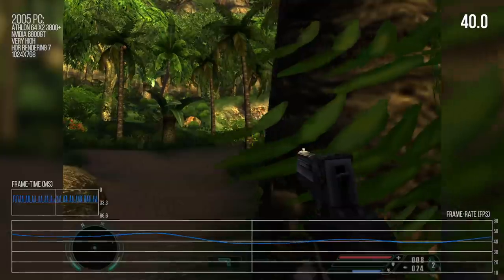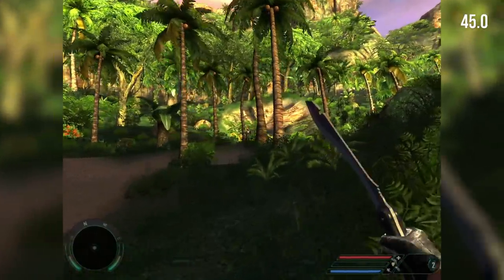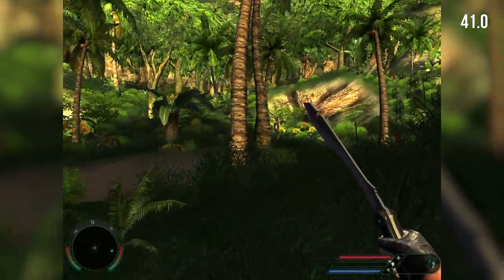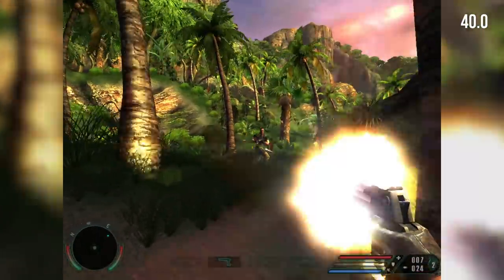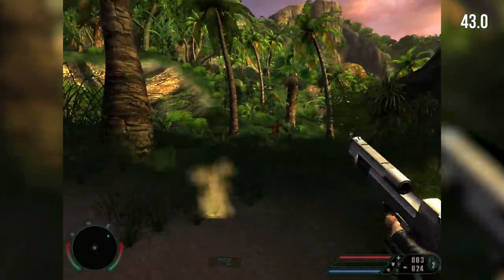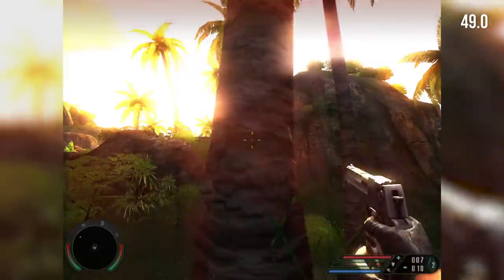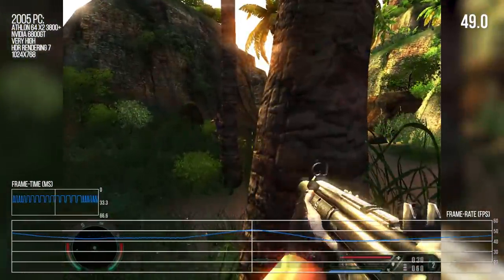There's no stealth system - the stealth in this game is just 'don't shoot.' Because even if I start whacking a guy with a machete I'm pretty sure he'll alert the entire island. It's very proto compared to what you'd see in Crysis, which is still not perfect but much better. At least he died in one shot.